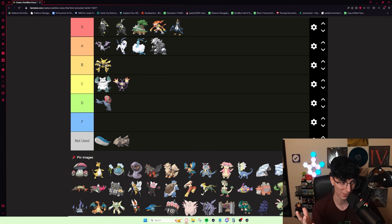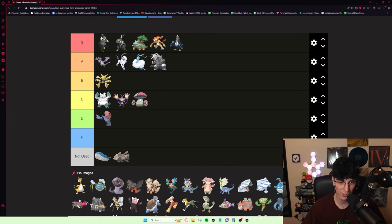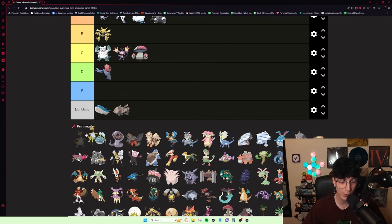Amoonguss is one of those Pokémon that is way better in real Pokémon than it is in Run and Bun. Obviously it's a VGC staple, but it's not that good here. It serves a purpose and I'll put it in C tier. An unfortunate part about Pokémon like Parasect and Amoonguss is they get Effect Spore, which almost never works in your favor. Ampharos, on the other hand, is pretty exciting.